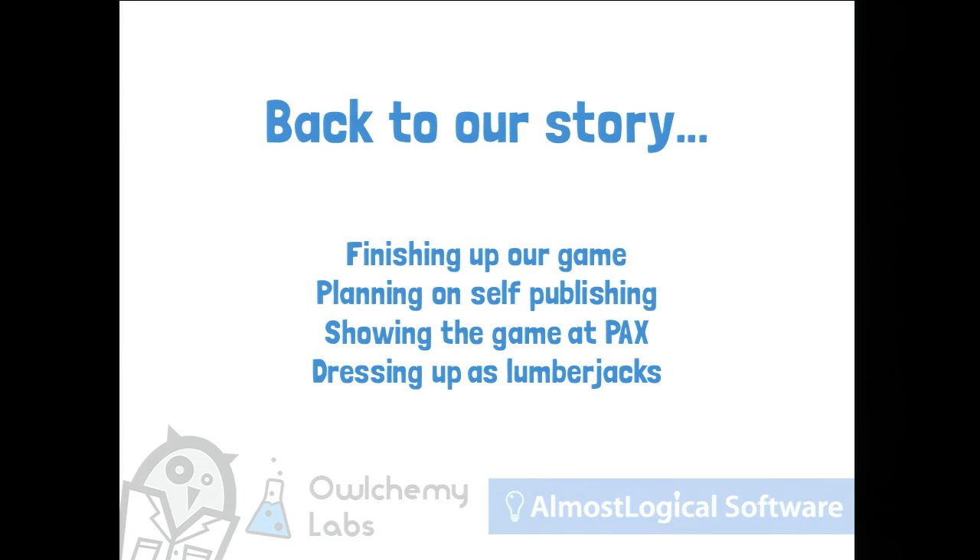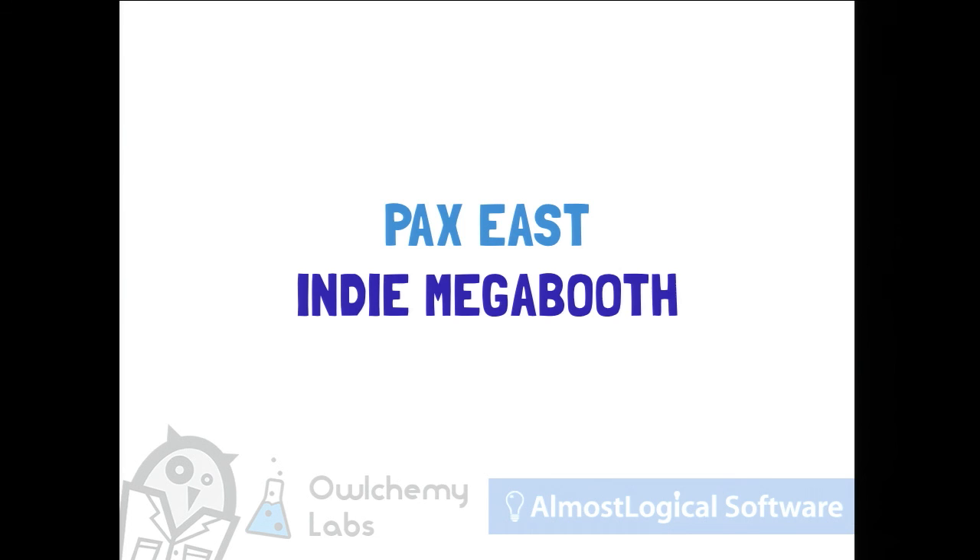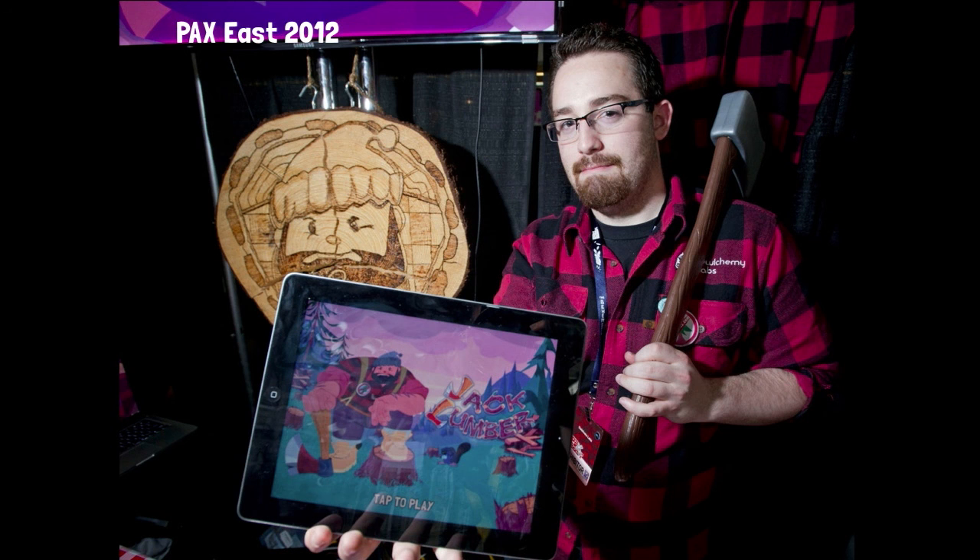To continue along with the story of Jack Lumber — we were finishing our prototype and needed to get a vertical slice for PAX. What we did is go to PAX East and dress up as lumberjacks. This was our thing at the Indie Mega Booth — we had flannel and plaid and axes.